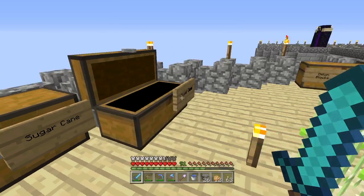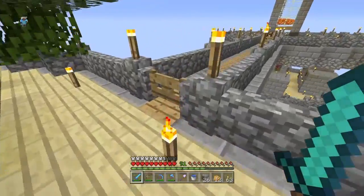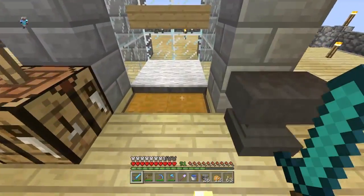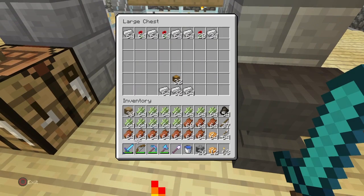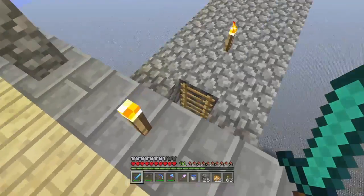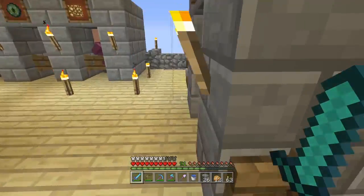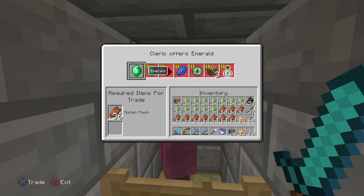It's time to go make some emeralds! I've gathered a good amount of iron — let me quickly show you. I've prepared this because we'll craft half a stack of hoppers. I really wanted to do that in this episode. But first, we'll need to get rid of our rotten flesh.